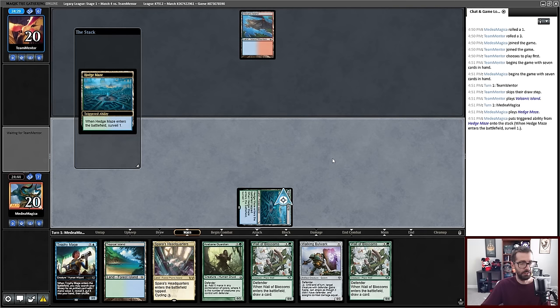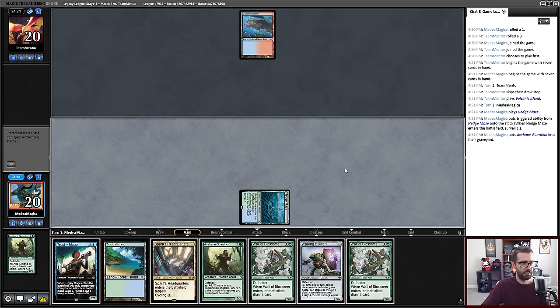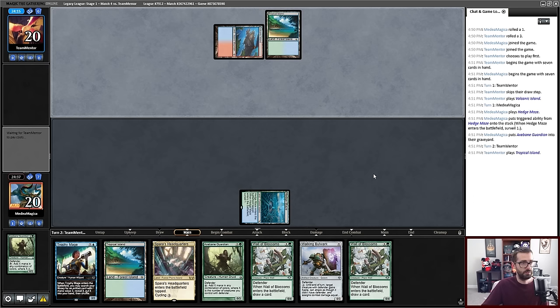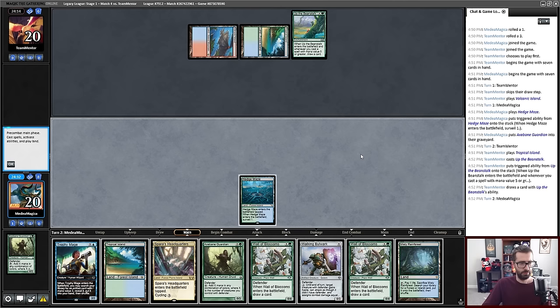We may kind of accidentally end up playing around Daze here. I just want more lands because I'm assuming I'm playing against a Delver variant, and I want to respect Wasteland, which is going to be particularly good versus my tapped lands. Smells kind of like Delver or Beans. Beans it is.